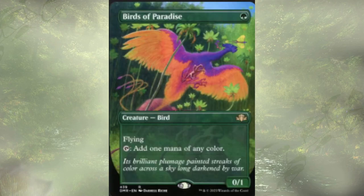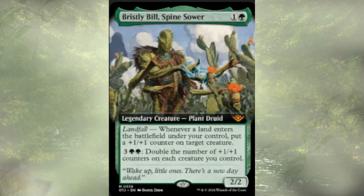Birds of Paradise is just a good mana dork, but they're not quite budget — sitting around the $5 to $8 mark. Brustly Bill's Spine Sower is a two-cost 2/2 with landfall, passing out +1/+1 counters, and for five mana we can double the +1/+1 counters on each of our creatures. Being a lands-matter deck, Brustly Bill's Spine Sower is good, but I feel like he would actually do better work in a +1/+1 counter matters deck.